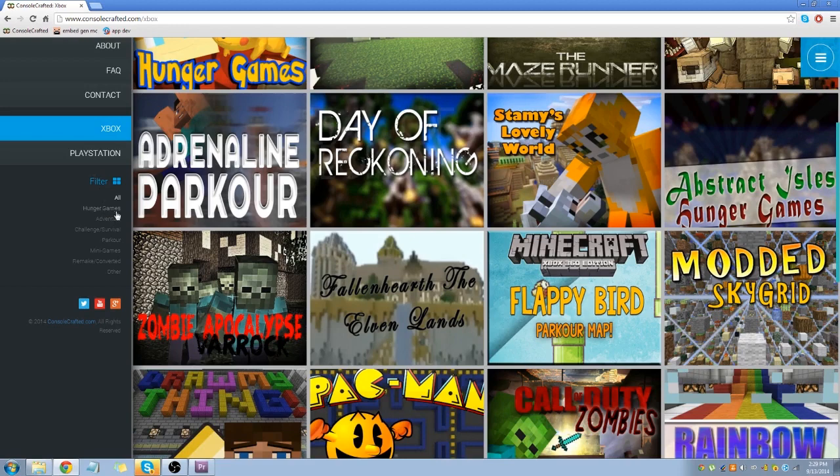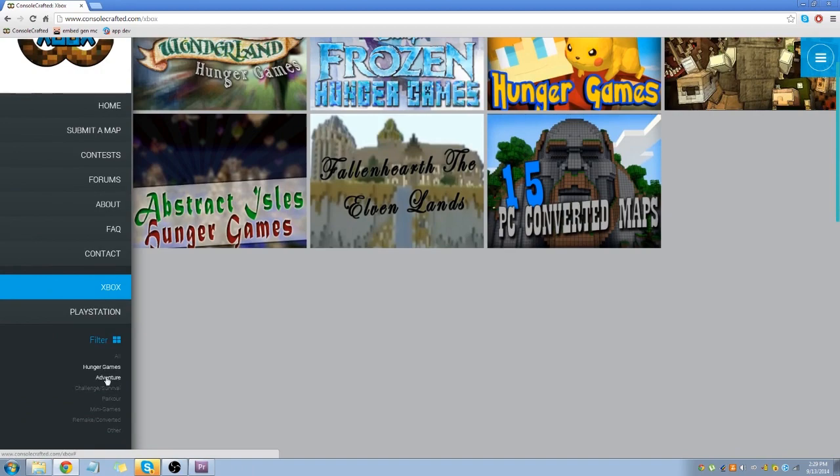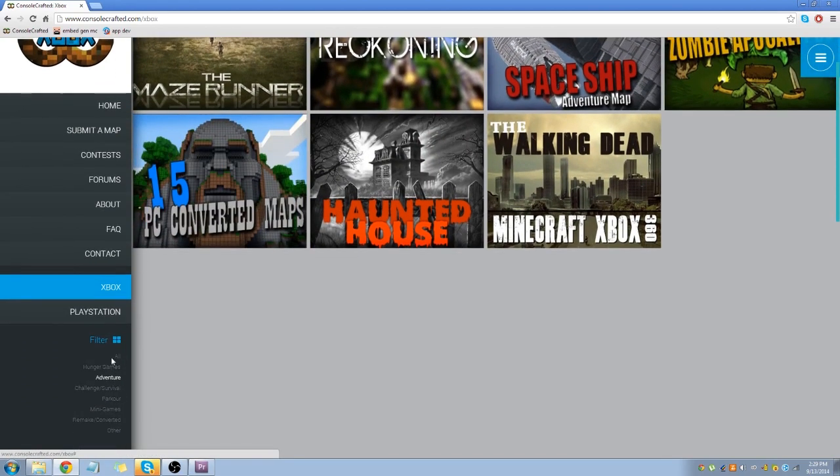We're going to focus right here on the filter. This is where, say you want a hunger games map — you're trying to make a hunger games video with some friends — you just click 'hunger games' and it filters out all the others and shows just the hunger games maps. Say you want an adventure map, it would show the adventure maps.